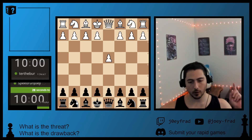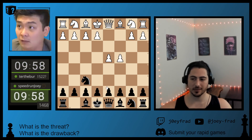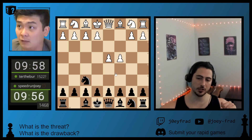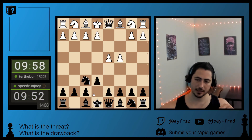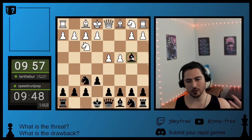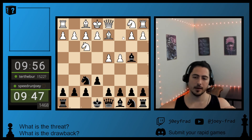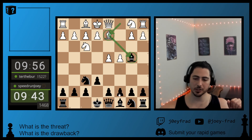Hello everybody. We have a game with the Black pieces against Tur the Burr, rated 15-22 provisional. He opens up with this Queen Gambit-esque stuff. We just play the Bogo Indian, so we go Bishop before check. He counters with the Bishop and says no big deal — you got a Bishop, so do I.